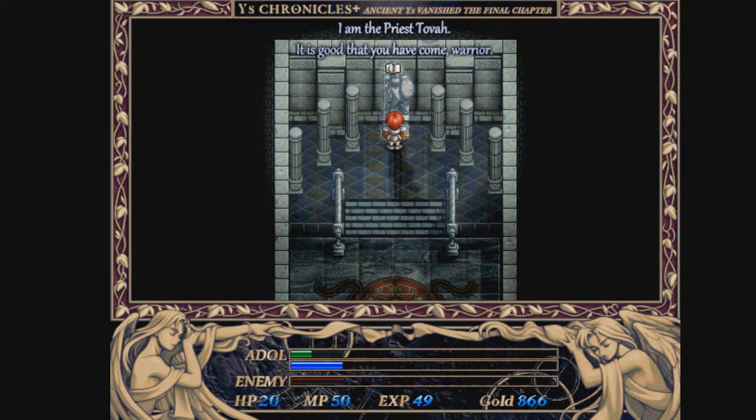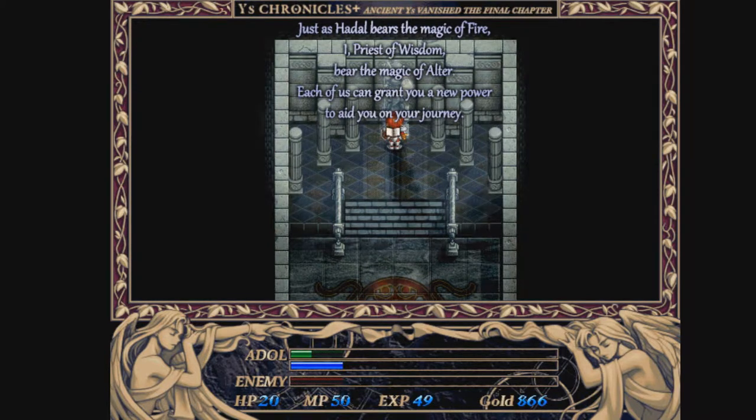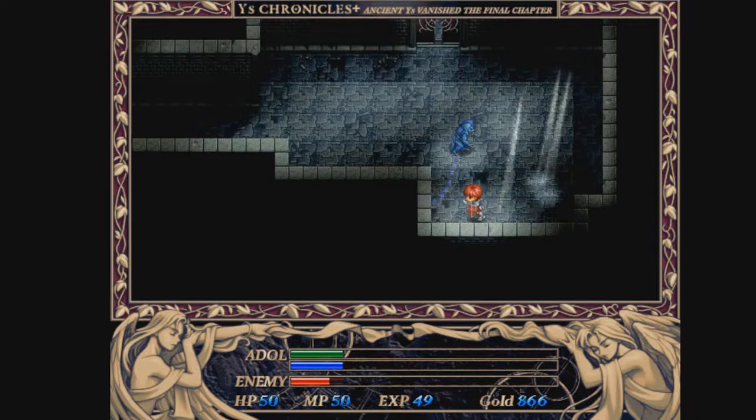I am Priest Tova. It is good that you have come, warrior. Just as Hadal bears the power of fire, I, the priest of wisdom, bear the magic of altar. Each of us can grant you a new power to aid you on your journey. You will need all six to strike the heart of evil. Alright, head back out.